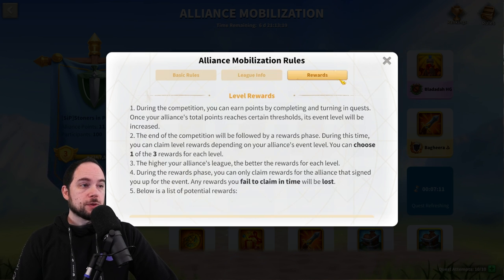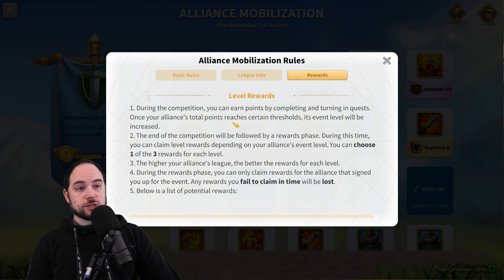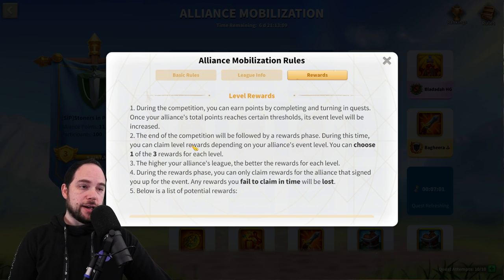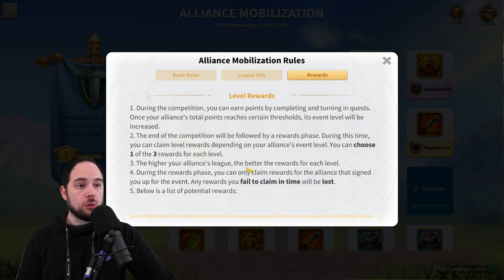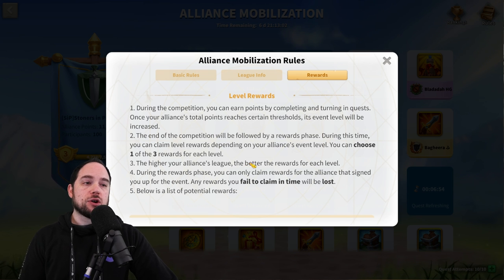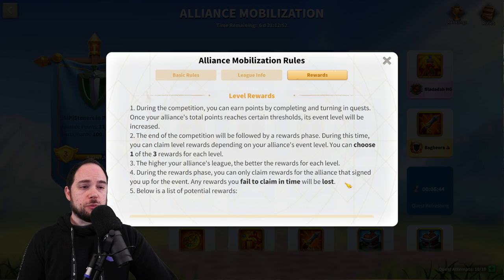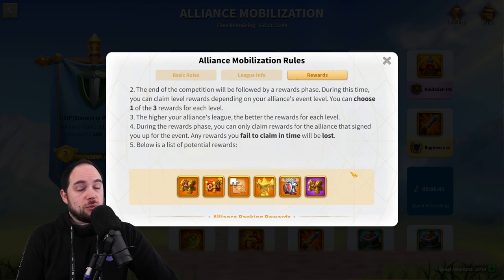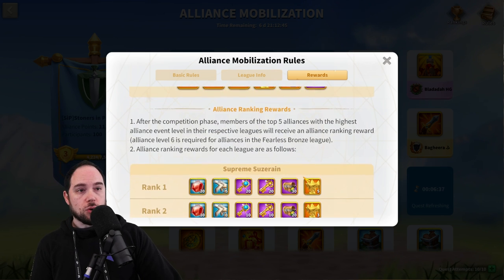From here we can go to the rewards. During the competition, you can earn points by completing and turning in quests. At the end of the competition there'll be a rewards phase, and at that time you can claim rewards based on your event level. You can choose one of three available rewards at each level. The higher your alliance's league, the better the rewards for each level. Any rewards you fail to claim will be lost, so remember to claim your rewards.